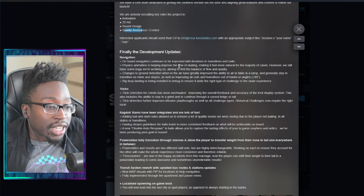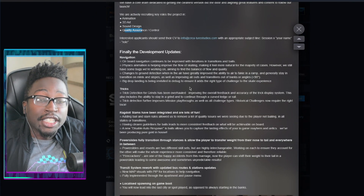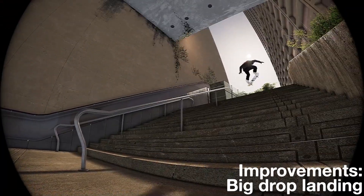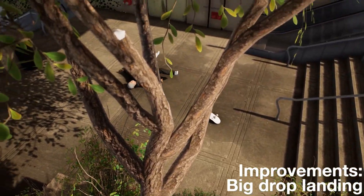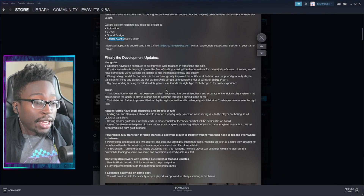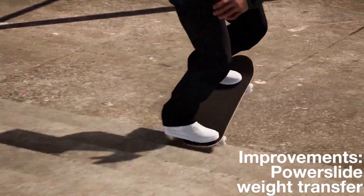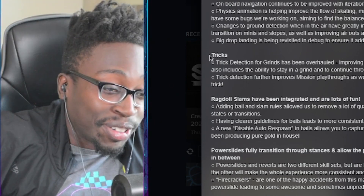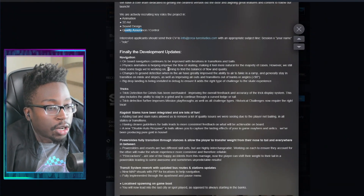On to the juicy development updates. On-board navigation continues to be improved with transitions and bails - they teased those earlier today. Big drop input is finally working; I don't think it has worked pretty much the entire time I've been playing Session. And we now have the ability to do firecrackers using the power slide weight shift system.